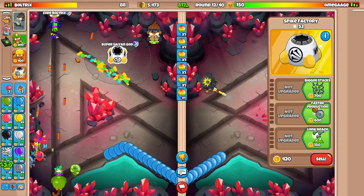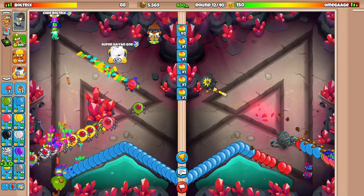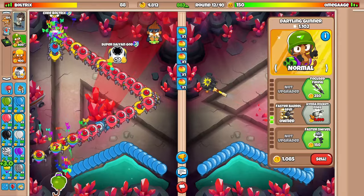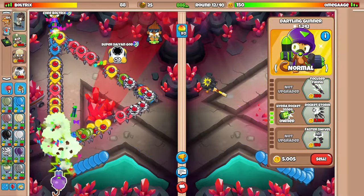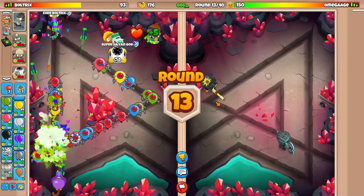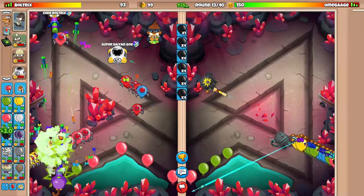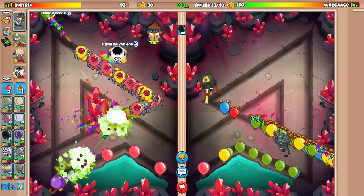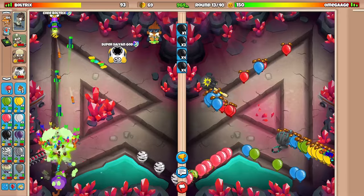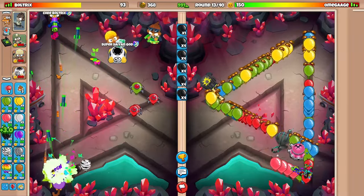Round 12 is here - spaced Rainbows. I should go with Hydro Rocket Pods - got that up. He decided to go with the bottom path Sniper, which is extremely OP, so we'll just let him be. Did he just send me Rainbows? We're fortunate against that.